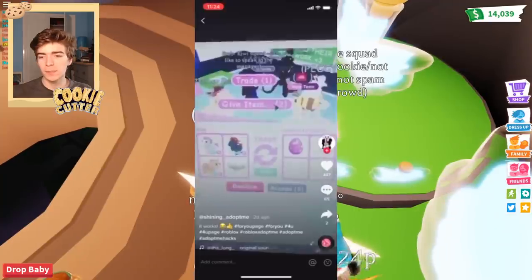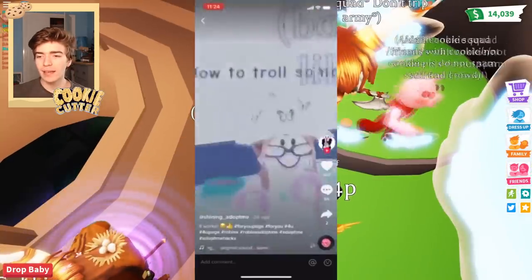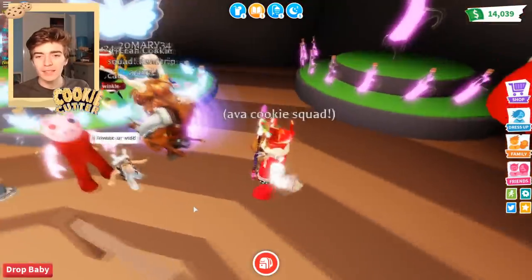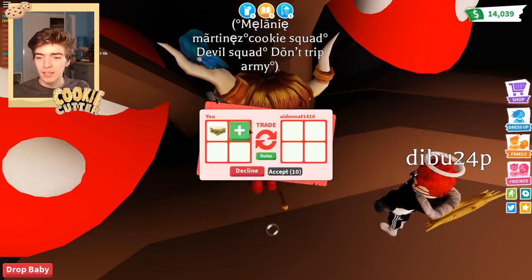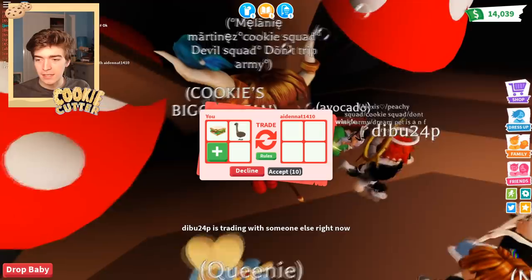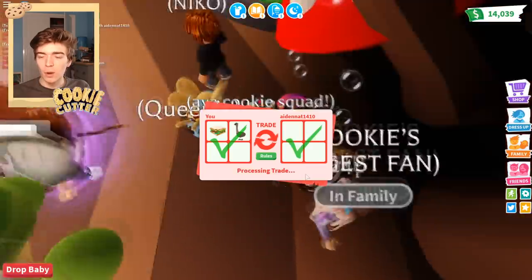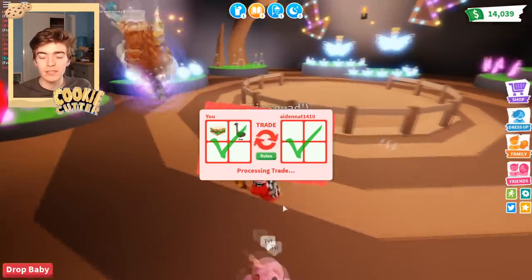This one is interesting — they're showing how to troll-trade someone. If you're trading someone and then remove something from the trade, it should cancel the trade. This person offers mega neon pets, then gives away a sandwich, accepts, and the trade gets canceled. I'm going to feel mean doing this, but for today's video we have to test it. I'll trade my friend Aiden — sorry in advance! Giving him a sandwich and an emu.